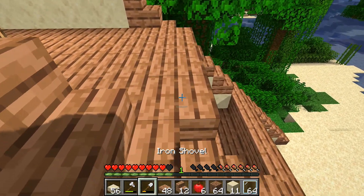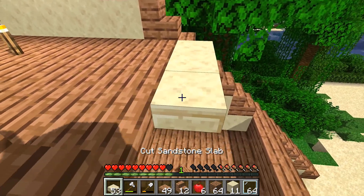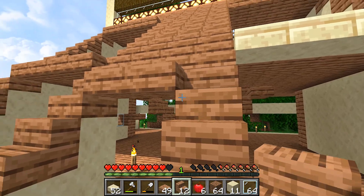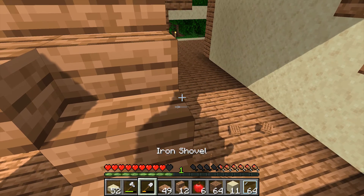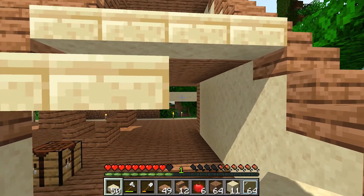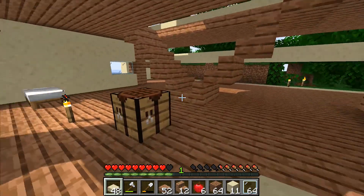So this is the same - we'll put these here and then we'll put the stairs. I need to come out to here. Oh, maybe I should do those that way too. That's a really small patio - I guess it's not that bad.